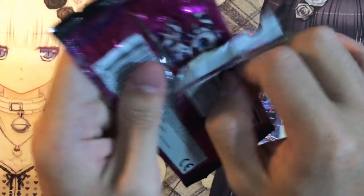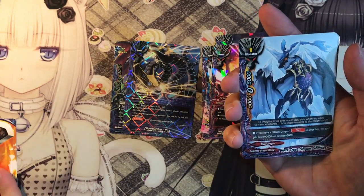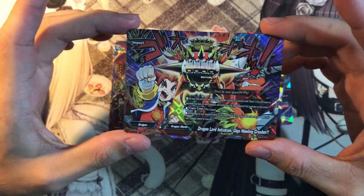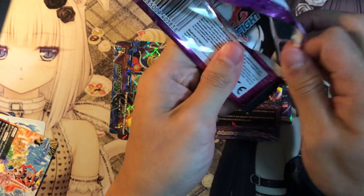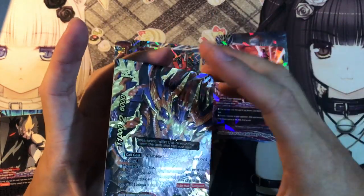Start Deck Docking is a very good card for Jack. We have Purgatory Knight Sword from the start decks for Purgatory Knights, plus an impact reprint — Dragon Lord Initiation, Giga Hauling Crusher, the 5th Omni impact. It used to be a rare but now it's a double rare, which is questionable. Some cards in this set have quite questionable rarities. For example, Yami Ghetto has been reprinted many times, but it makes sense because Yami Ghetto is a card you need to build the deck.